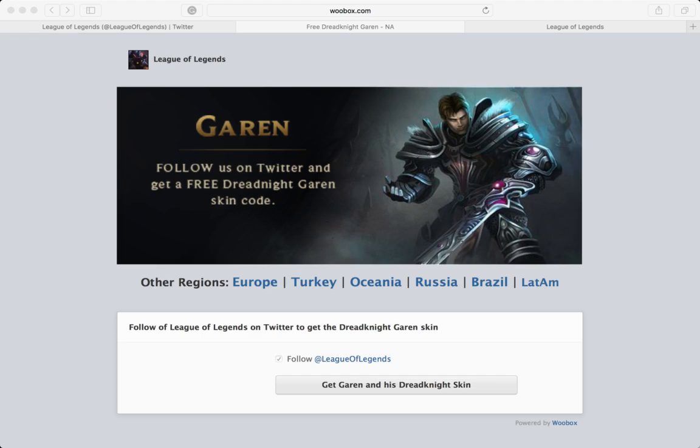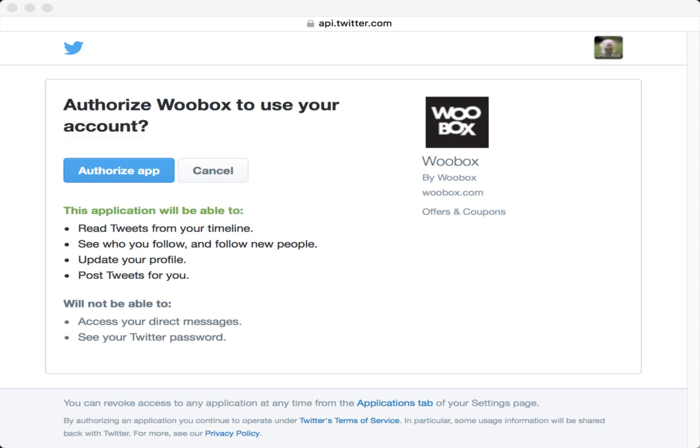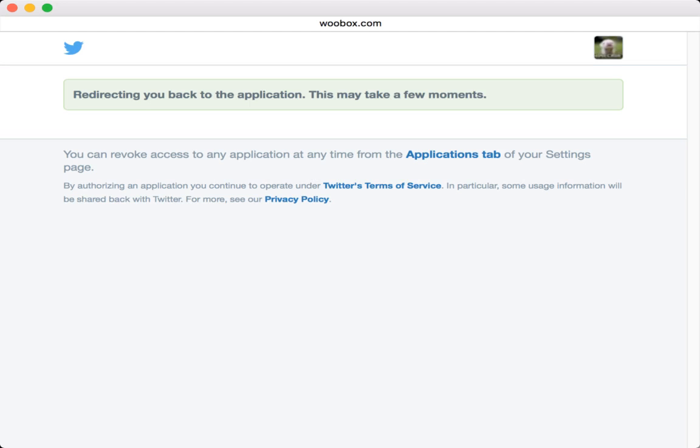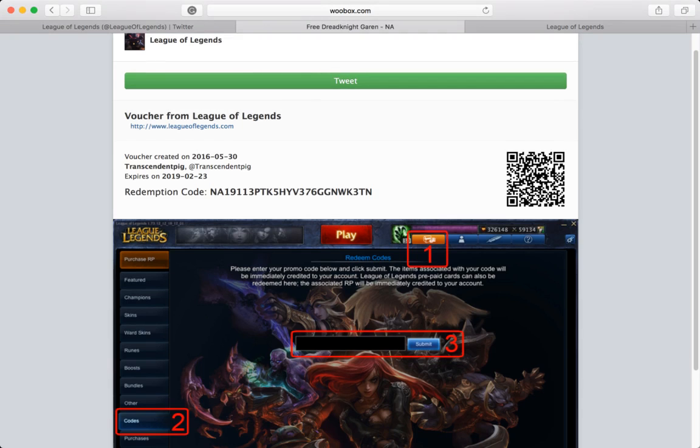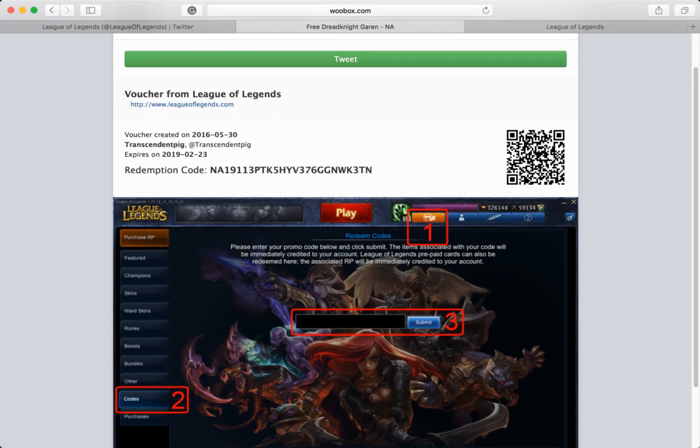It'll show you to this page and you click 'Authorize App', then it redirects you to another link and your code pops up right here. You pretty much copy and paste that code.